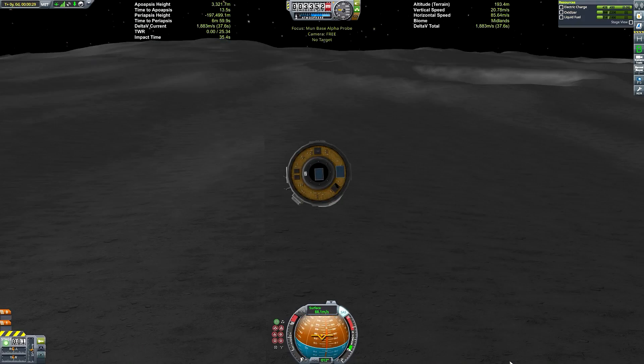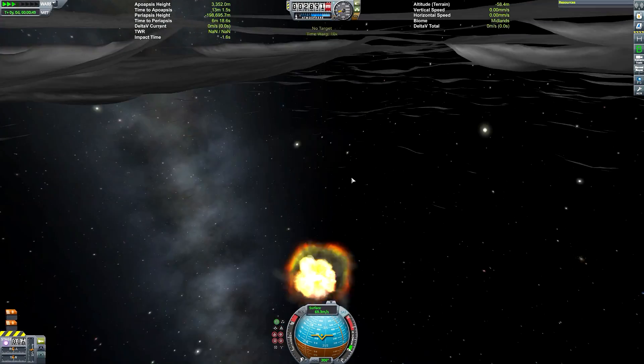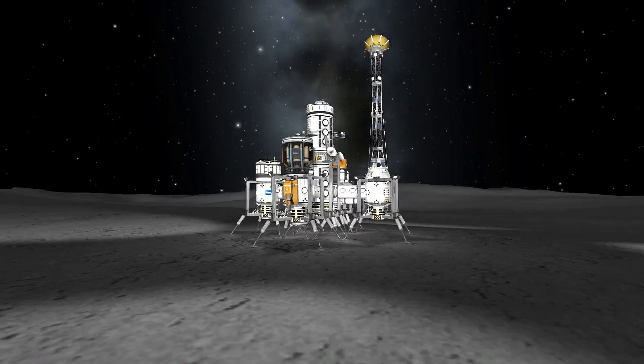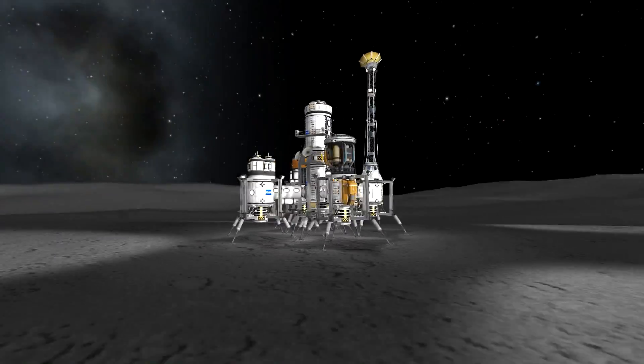We have touched down on the Mun successfully and we have these side boosters here — they stayed attached, so we can just dump them off and then use the onboard probe cores and SAS wheels to fly them off into the sunset and crash them down to destroy them.